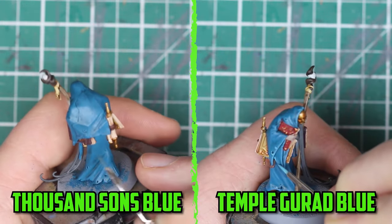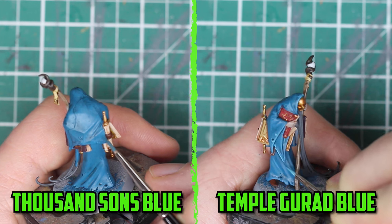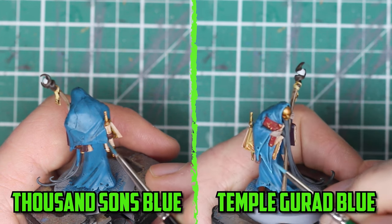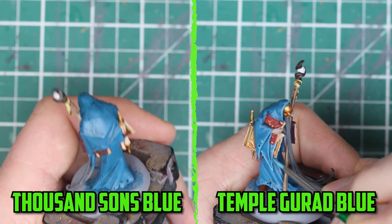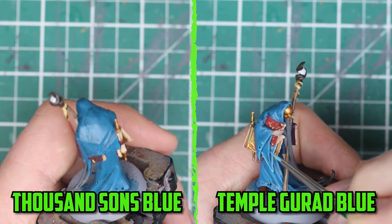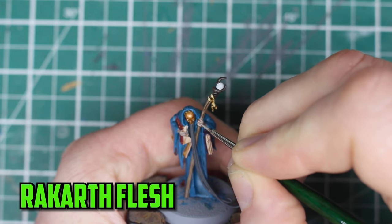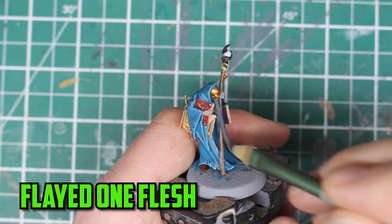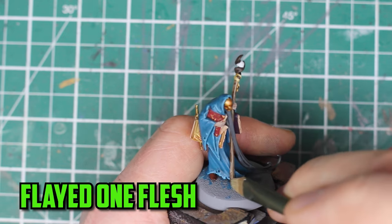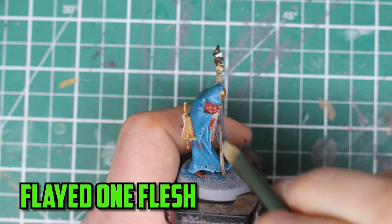Onto the final push now, and this is where I really want the robes to pop. I started out with a kind of chunky highlight of Thousand Suns blue along the robe edges, then I started edge highlighting with Temple Guard blue to make the ends really stick out. For the hands I lightly added some Rackard flesh along the fingers and the knuckles. There aren't many edges along the staff that are easy to pick out, so the best way to highlight it was to drybrush Flayed One flesh across it.